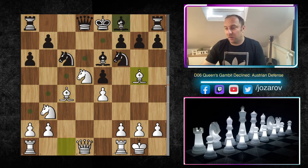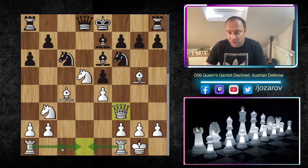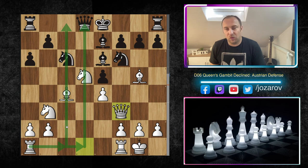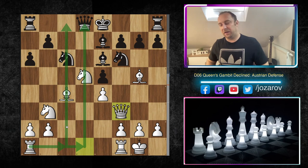Bishop to b5, knight to c6, kingside castling, a6, maybe bishop to c4 — just continue the pressure around the d5 square, which is perfectly fine. After knight to f6, bishop to g5, bishop to e7, queen to f3 — a perfect position. In the near future we'll play rook to d1 and rook from a to c1, getting both rooks on this file. I can guarantee you a good game. This is now our first video on how to beat the Austrian Defense. The lack of development in Black's position is very important to notice.